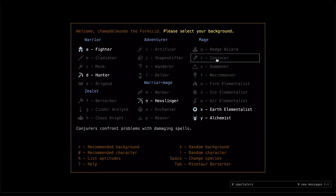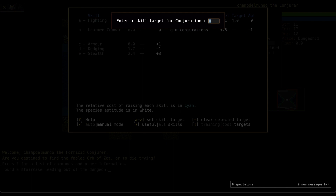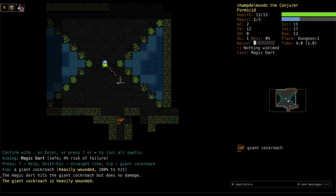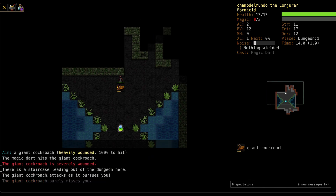Here's our Formicid Conjurer going first. What a cute little X layout for the Ant Magician. We're going to focus only on conjurations so we can get that as high as possible — get that Magic Dart to 100% as soon as possible. I'll fiddle with these skills for a little while, then get started. The whole point will be to make sure nobody gets too close. Can't go back up that stairwell, so we'll wait till we get enough magic to hit this guy one more time.